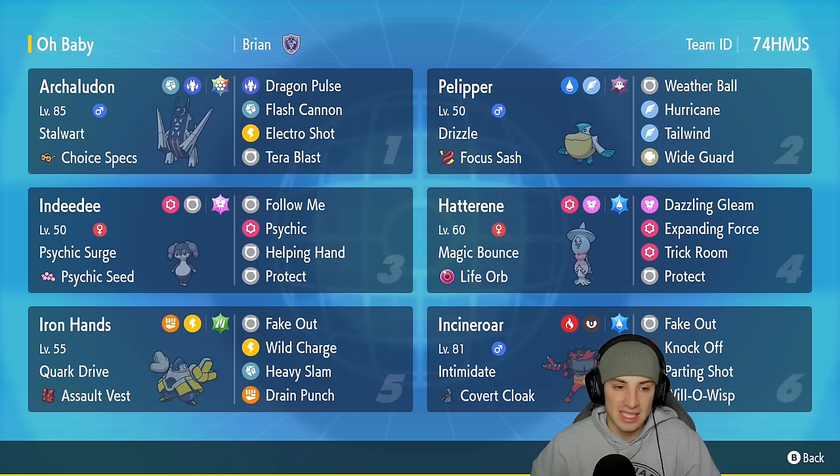In our third slot we got Indeedy, pairing it up with the brand new Hatterene for Expanding Force. Indeedy's got Psychic Surge with Psychic Seed, Follow Me, Psychic, Helping Hand, and Protect. Our fourth slot is the brand new Hatterene with Magic Bounce and Life Orb, pairing this up with Indeedy. Its moveset is Dazzling Gleam, Expanding Force, Trick Room, and Protect.